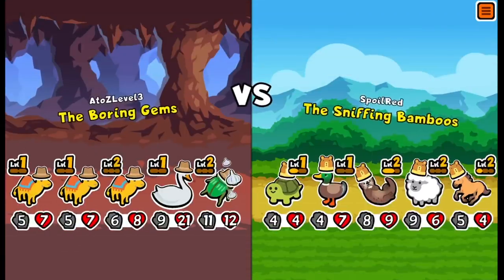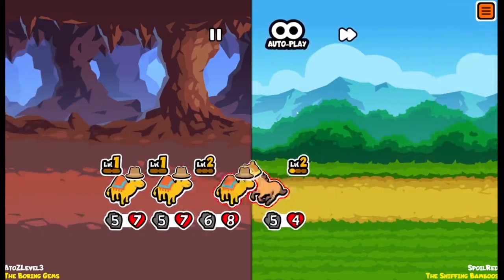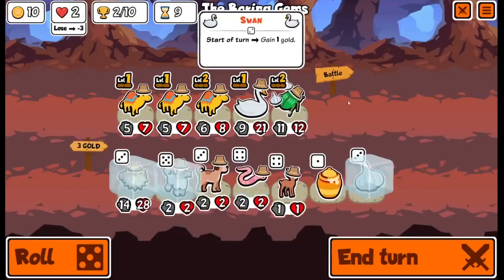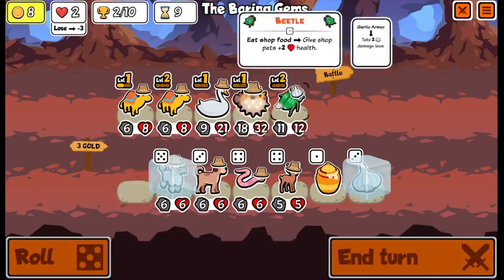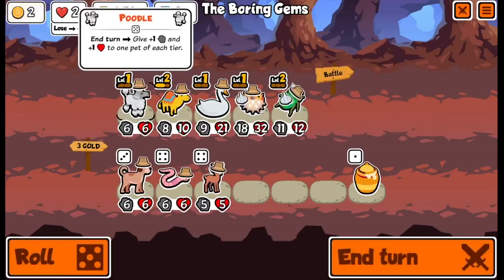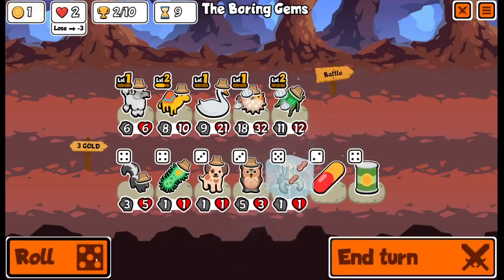If we win this round I'm feeling great — I think we might win this round. We combine, we buy this blowfish, we give him some garlic, we go ahead and combine the dromedaries, and we buy this poodle here. Giraffe. And then we work on something else, potentially — maybe the rooster.